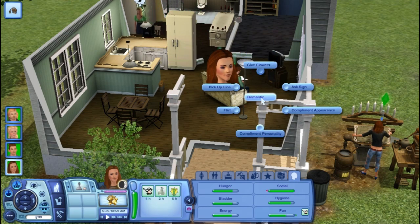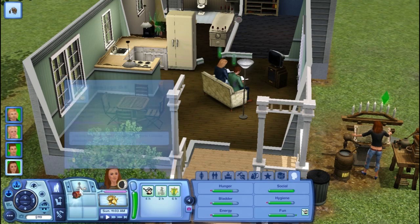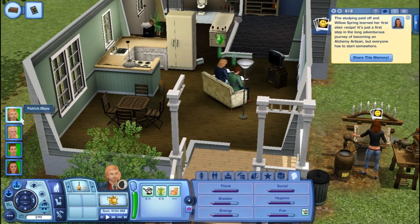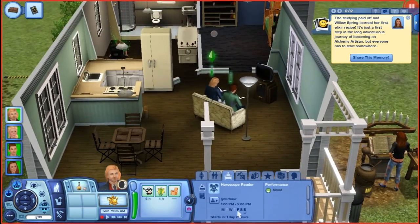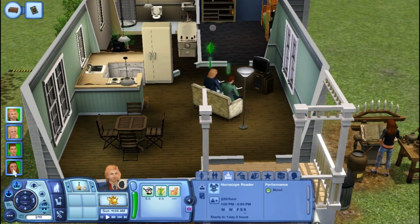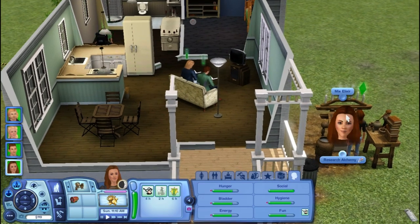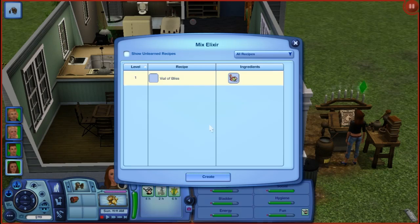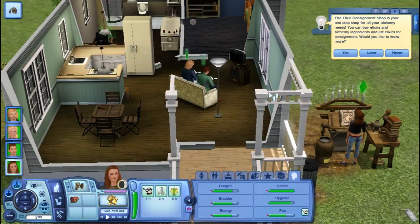She'll already learn an alchemy skill - that's cool. He's a fortune teller - he has Tuesdays and Thursdays off and works 1pm to 5pm. She gained an alchemy skill. Mix elixir - let's do that right now. Vial of bliss, ingredients - any food ingredient. Oh well, create!